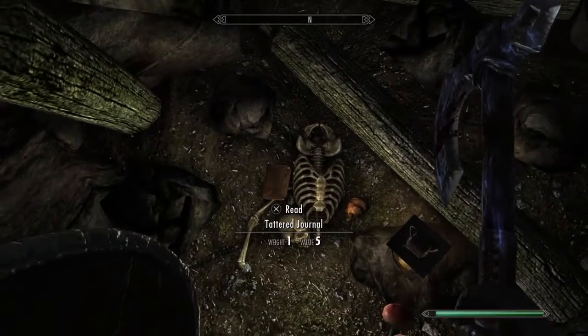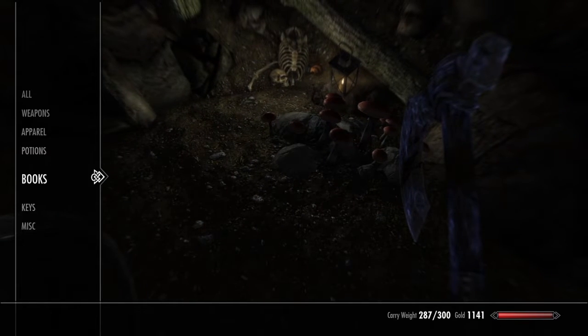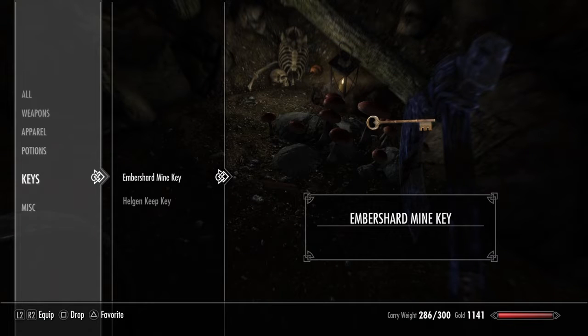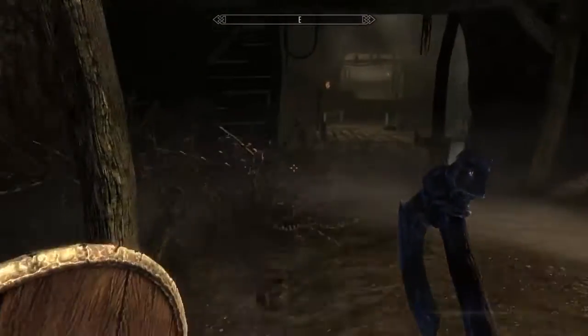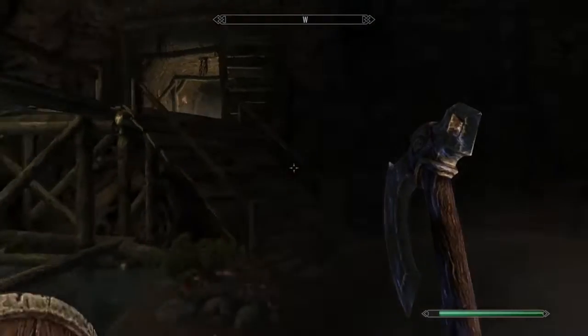There's a skeleton here — that's creepy. Read Tattered Journal. They've had me working down here for days now. It's not the time that's getting to me though. It's these tunnels — I've told them countless times now to add extra supports to the weak sections of tunnel. If only we had more of those wooden beams that we reinforce with bronze bottoms. Honestly, if I hear the earth shift one more time above my head, I'll be stressed. What's a Nord without his mead? So it's just a journal — I'm guessing that belonged to this guy. I wonder what happened to them — they must have killed him.